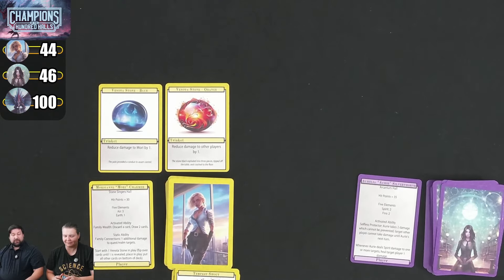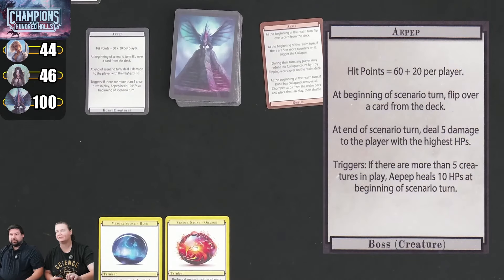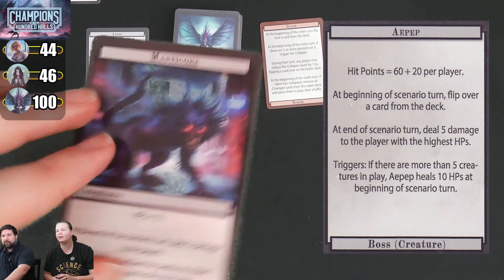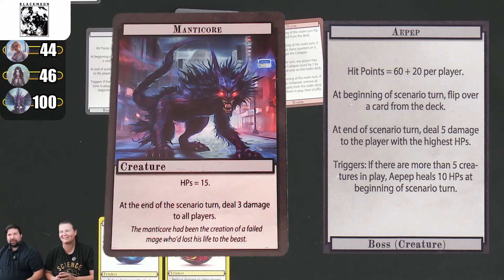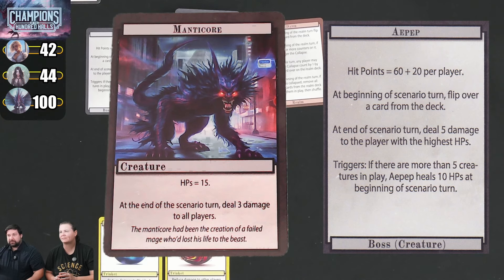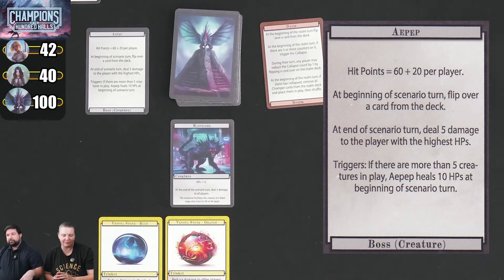Round 2: we flip the bad guy's next card. We have a Mantador with 15 health. At the end of the scenario turn, deal 3 damage to all players — but it's only going to be 2 because I'm protecting both of us with my Venota stone reduction. So we both take 2 damage. Then the boss deals 5 damage to the player with the highest hit points — I'll take it as 4 damage because I'm still being reduced.